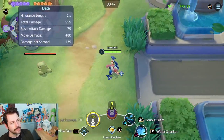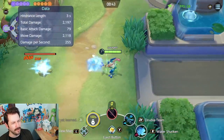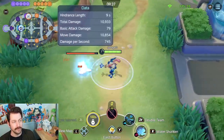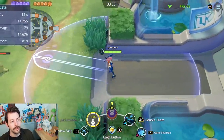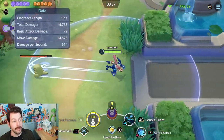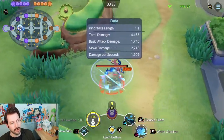Water Shuriken throws three to five shurikens, and once upgraded, four to six. From what I understand, it's completely random how many you throw at any given moment. When you're throwing them, you get a slight move speed increase, so you can use this to back away from the enemy or get closer to use your stronger attacks.